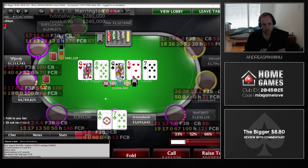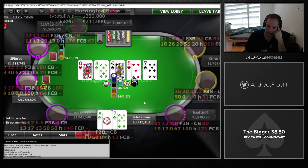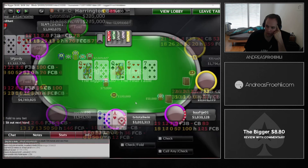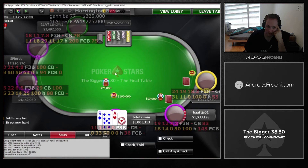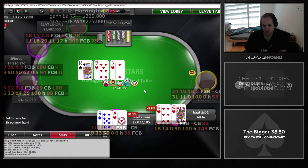Now he fires half a million, which looks really polarized given that sizing. The seven was actually the best driver card we could have hit besides an ace, and we don't block any busted draws he might have had — like 10-9 or jack-9 — so we make the call. We're pretty surprised he showed pocket aces there, because we'd have expected him to try to get stacks in rather than bet that way.